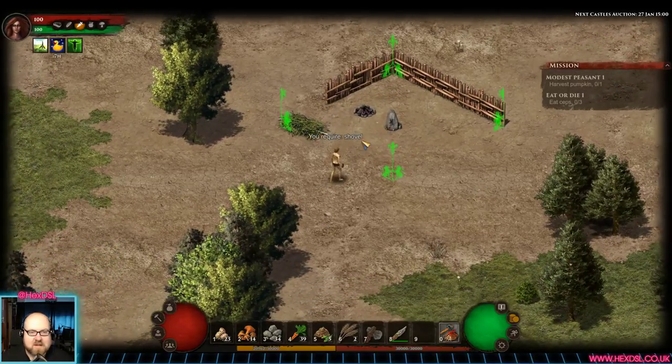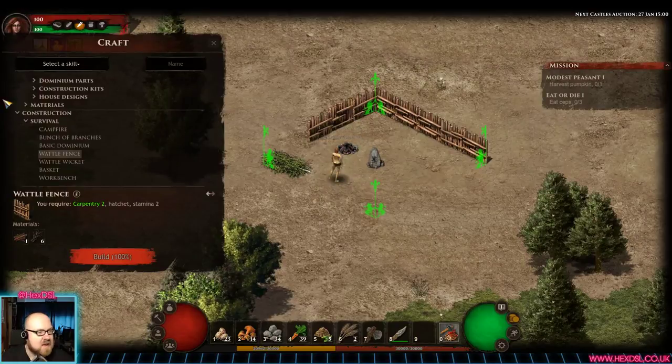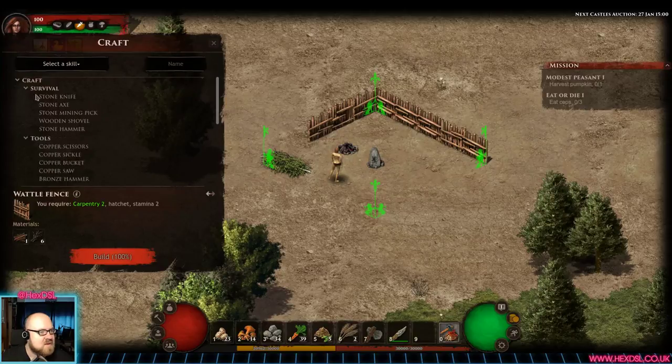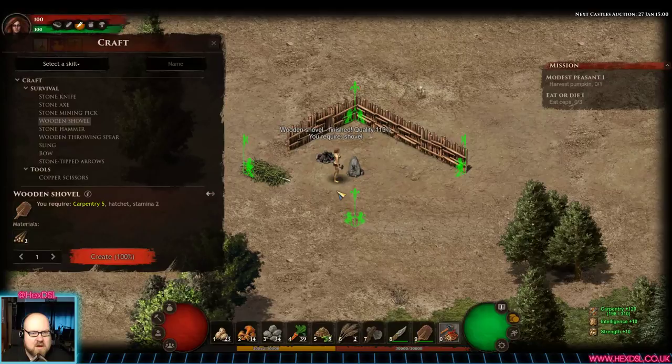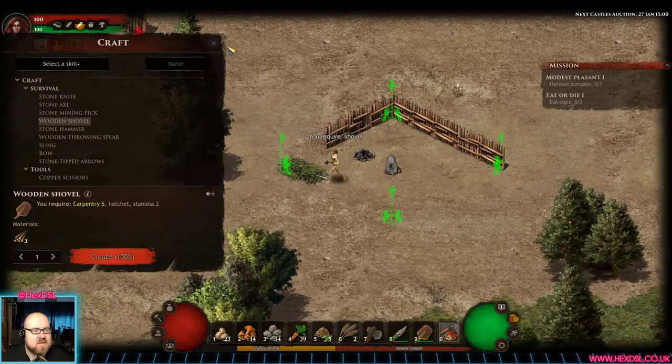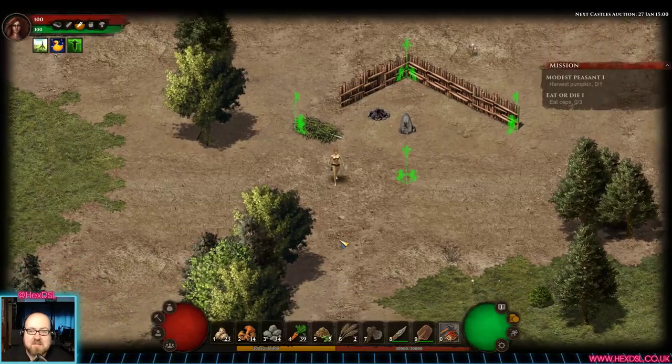You need a shovel to upgrade the dominium. We can build a shovel — press C for construction, go to survival tools, hit the crafting menu, and make a wooden shovel. She just creates the shovel. Then maybe we can upgrade it now — but it says I require a shovel. I thought I had one. Oh well, never mind.